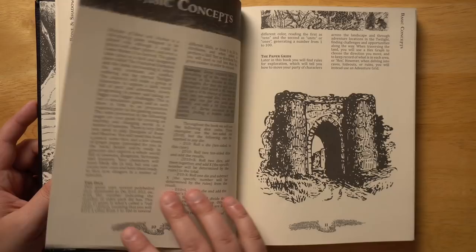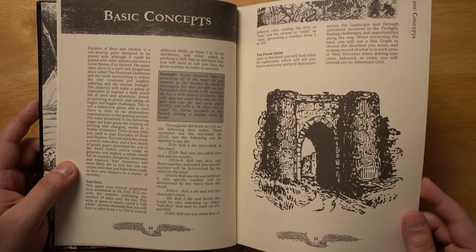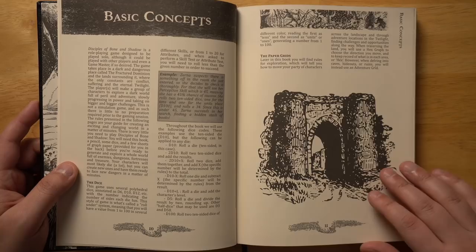Very cool illustrations here. The construction of the book is really nice — the paper quality is great. It's this kind of slightly creamy color, very thick. You can't really see through it at all. This is stitch bound and there is a ribbon.